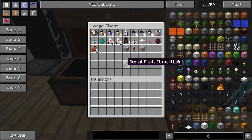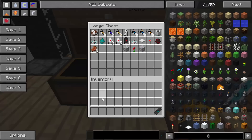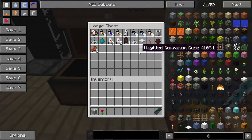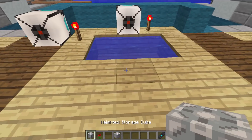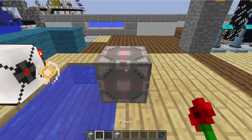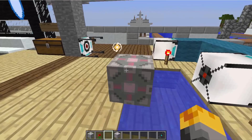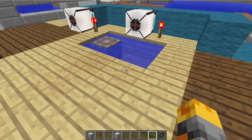We have a couple more items to show you. We have the aerial faith plates, which is made with three iron ingots, a redstone, a glass block, and two obsidian blocks - that is a really cool item. Then we have the weighted storage cube, which can be made with four stones and four iron ingots. If you use a poppy on that it will turn into your little pet - literally a weighted companion cube. What this companion cube will do is whilst it is in your inventory it will heal you. As you can see now it's hitting it away, but if we use the rose on it, it will love us - there we go. It will now be ours.